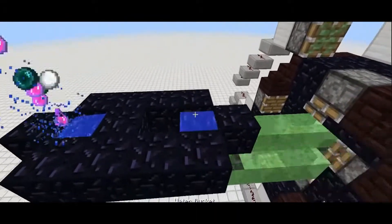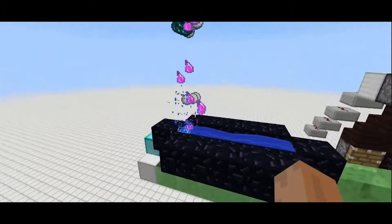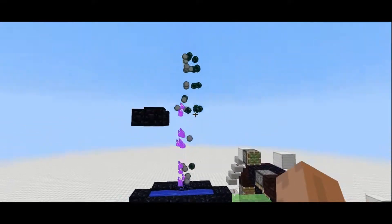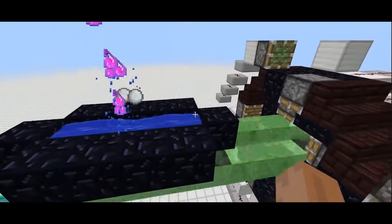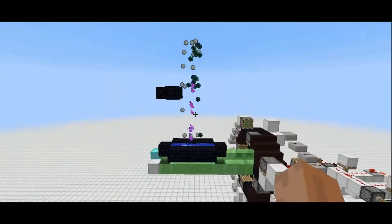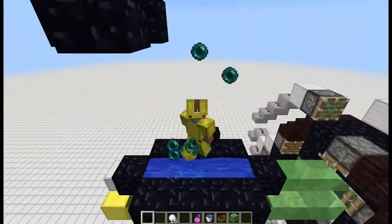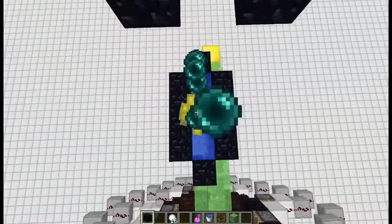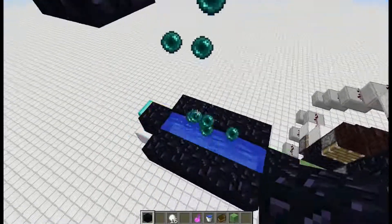So back in 2014, in 1.8.4, Pi made this rotor machine where you could store entities like enderpearls, snowballs, and potions. You could exploit this machine with enderpearls — go really far away, have a piston push out, the enderpearl would hit the piston, and you'd be teleported back to the machine. The machine worked by having three different slime blocks rotating really fast, so entities would always be hitting a slime block going up and never hit the ground — they'd just keep bouncing.